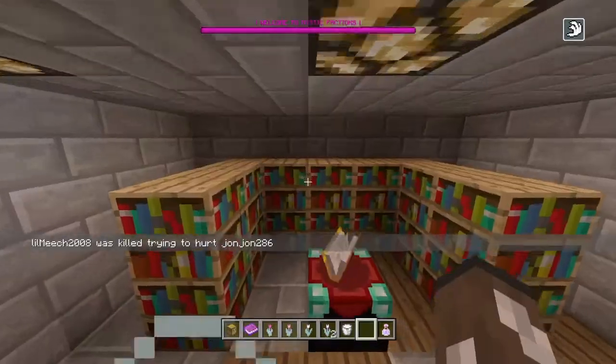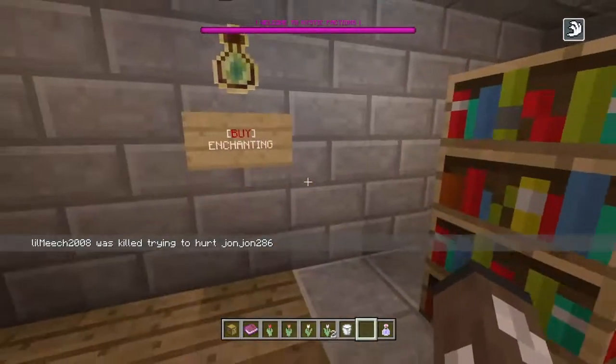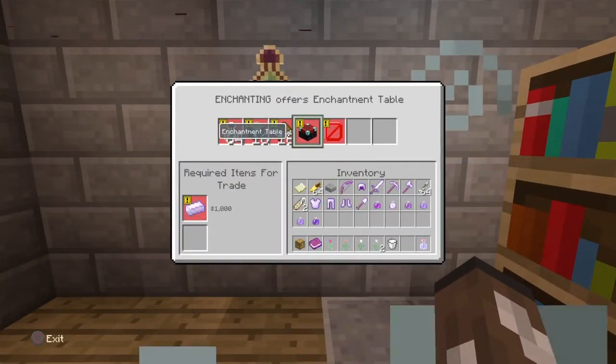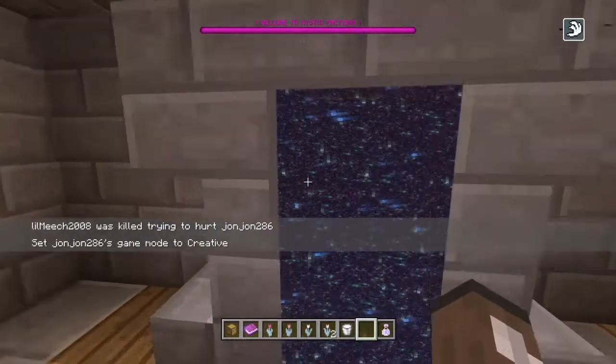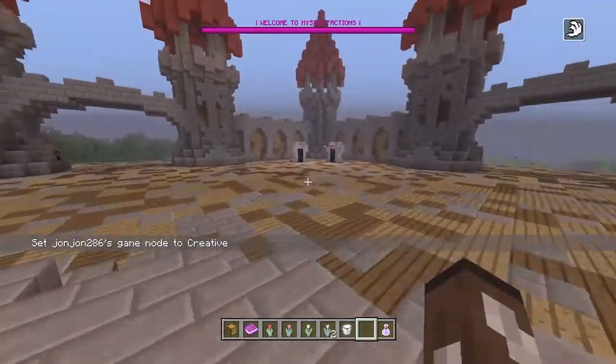I'm gonna go to the enchanting room. Right here we have just a regular enchanting room to enchant your gear. You can also buy enchanting stuff — enchantment tables, XP bottles, books, and bookshelves — for $1000, $100, $100, and $1000 respectively. So the server uses that currency with hundreds and thousands.